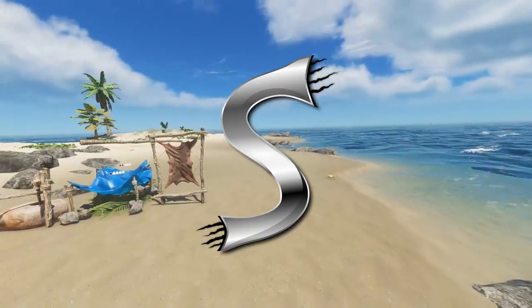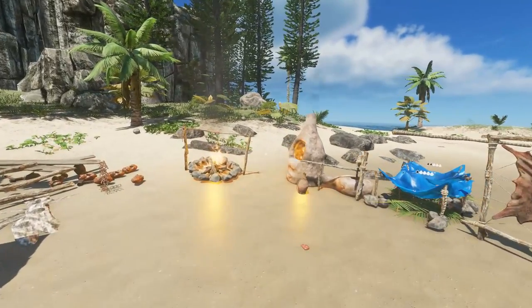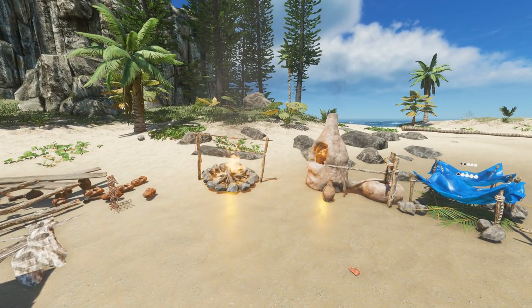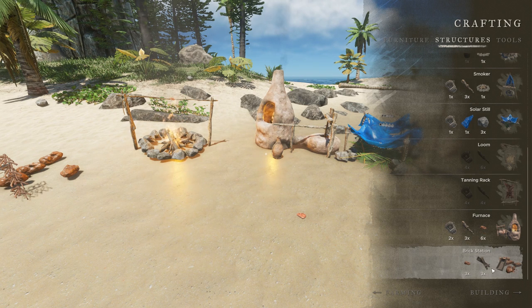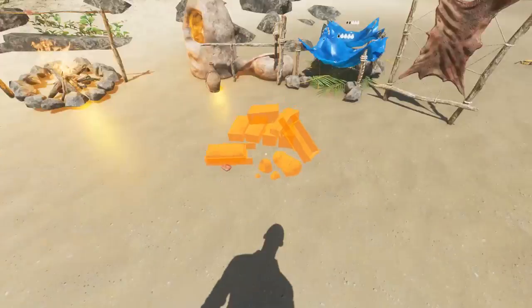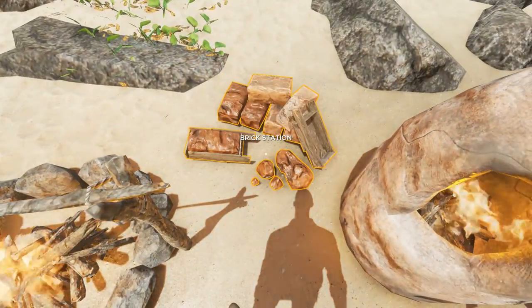Alright guys, welcome back to a brand new episode of Stranded Deep and today we are going to start building, hopefully. That is the plan anyway. So first of all we got to start off by making a brick station right here. Last episode we got the forge and all this good stuff here, but now we have to start actually making a brick station so we can actually make these structures with the clay. So let's put this right beside the forge.